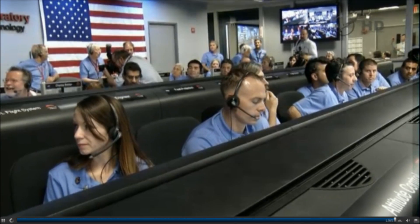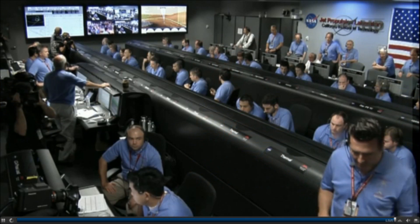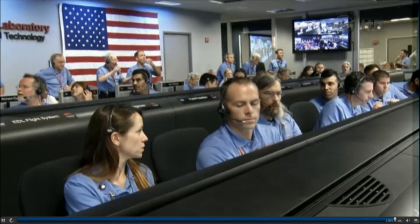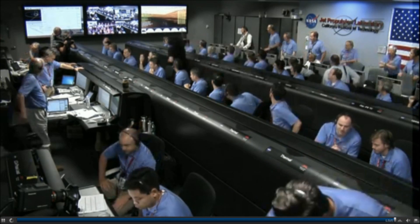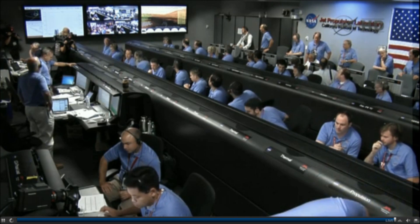We're down to 86 meters per second at an altitude of 4 kilometers and descending. We've lost tones from Earth at this time — this is expected. We're continuing on Odyssey telemetry. Vertical velocity of minus 82.8 meters per second. We are priming the powered descent stage. Standing by for backshell separation. Odyssey signal is still strong. We are in powered flight. We are in powered flight. We are at an altitude of one kilometer descending at about 70 meters per second. Down to 50 meters per second. 500 meters in altitude. Standing by for sky crane.